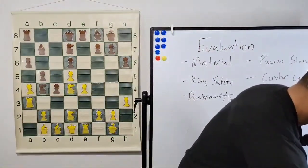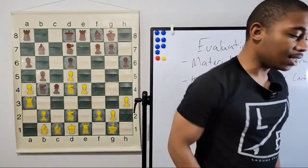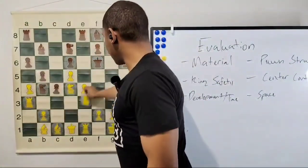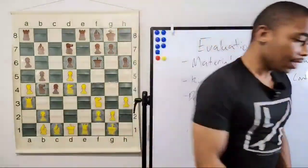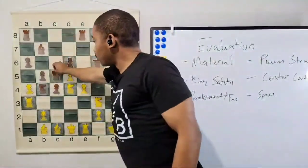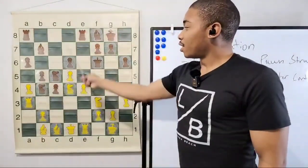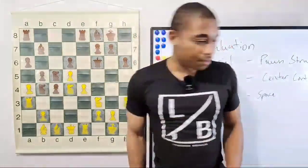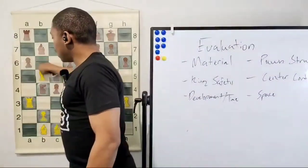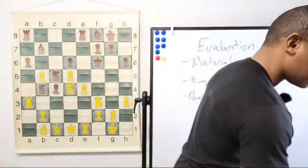We got the move knight to d4 — that's what happens after a pawn push, because we already know pawns cannot go backwards. After knight d4, queen to f6 by our opponent, then we got the move knight d to f3. After knight d to f3, knight to c5 — so we get the d4 square but our opponent gets the c5 square, a big trade-off. After knight c5, a takes on b5.